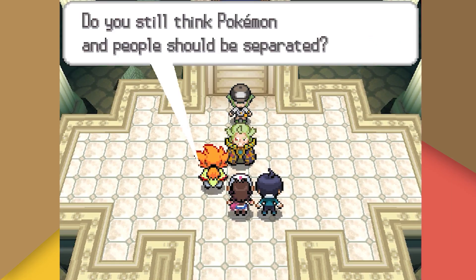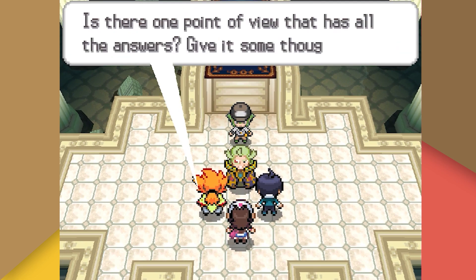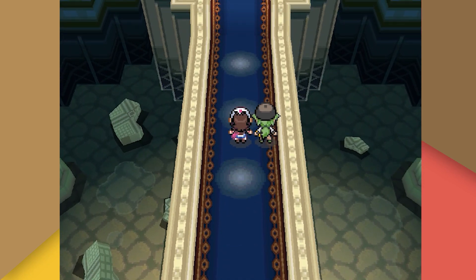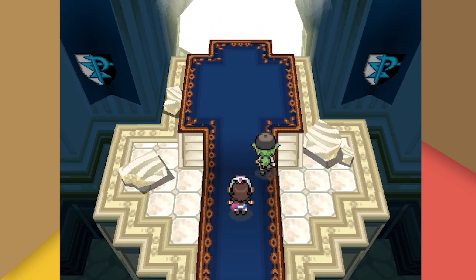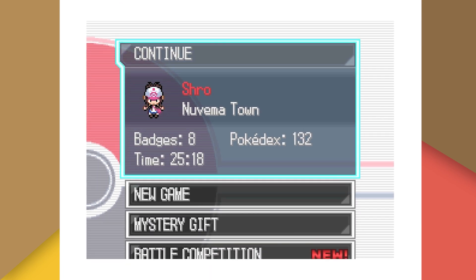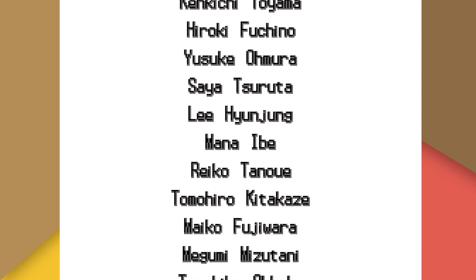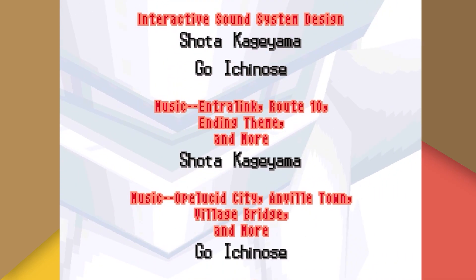I'm super happy with how this run went, as Patrat had a very fun movepool. I had completely forgotten that Patrat had access to Hypnosis as well as Workup, which synergize very well together when Hypnosis manages to connect. Patrat also having access to Crunch meant we got through Shauntal without issue, which I had initially been concerned about. The final time for this run was 25 hours and 18 minutes, the slowest of the Black and White runs thus far, though only 2 hours and 8 minutes slower than Oshawott. The EV training and Audino grinding before Iris contributed to the extra time.